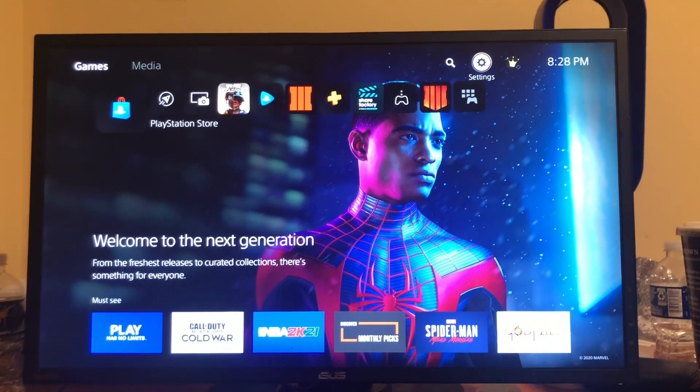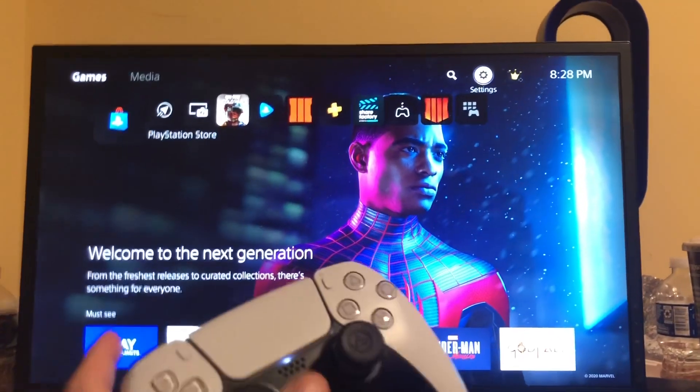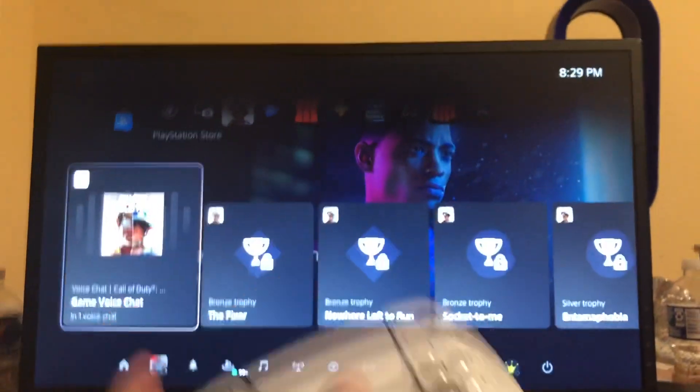What's up guys, it's your boy Wabee. In today's video I'm going to be showing you guys how to use and create a party chat on PlayStation 5. So first of all, we just want to press the PlayStation button right here.